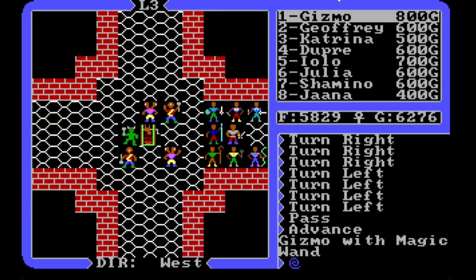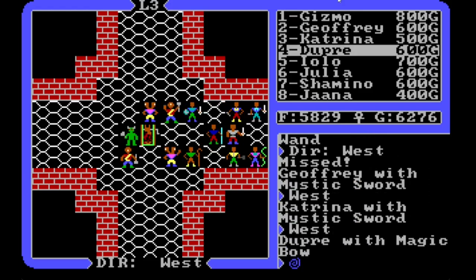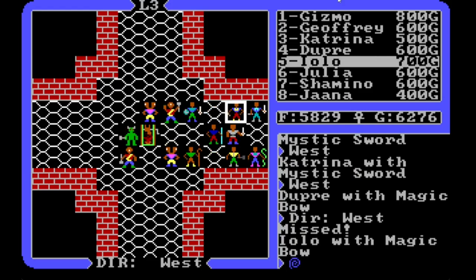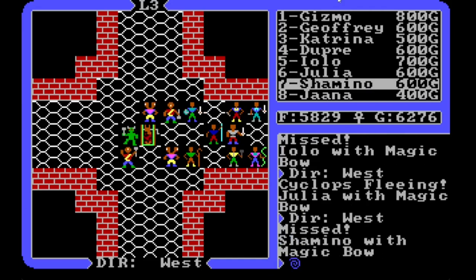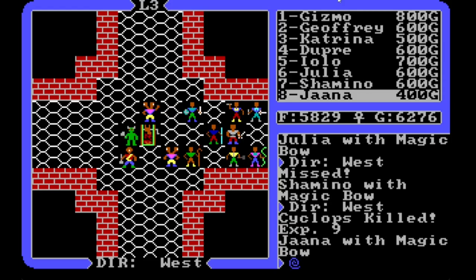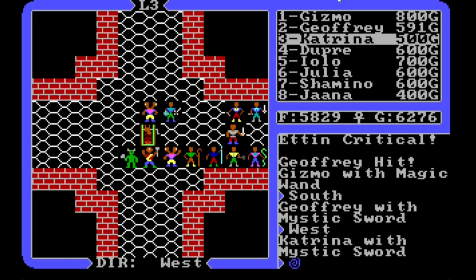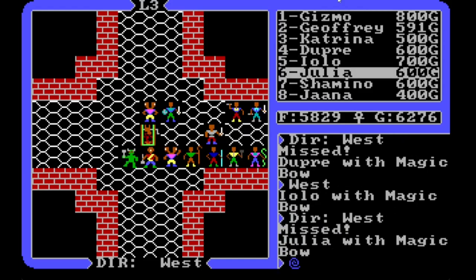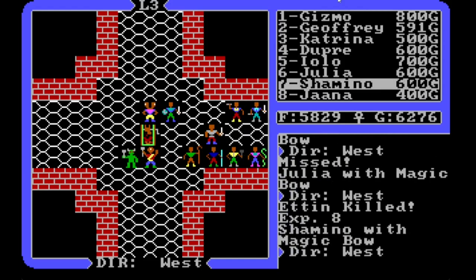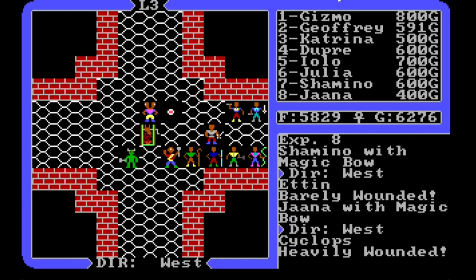Okay, some easy peasy enemies. Interesting — our shots didn't go through. I guess the fire pit there blocks our shots, which is not something I would have thought. Let's get these guys done and then exit to the west. We've got what look like Ettin, a cyclops, and a troll.